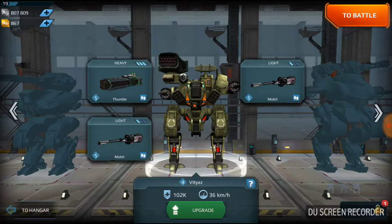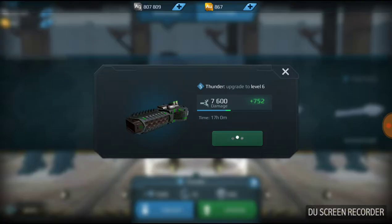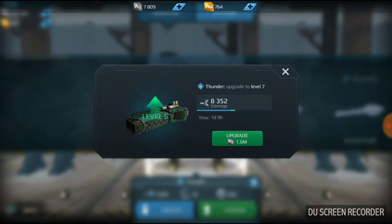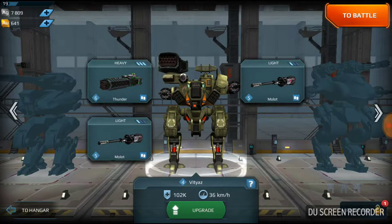I guess we're gonna try and upgrade stuff. My Thunder — this is my heavy gun. Heavy guns are usually made to destroy and demolish other tanks rather than defending. Thunder does a lot of damage if it's used close to a robot. So we're gonna upgrade this. This will take a while, but I have a lot of gold so I'm just gonna speed it up. And now we have a level seven Thunder. How cool is that? That is sick.